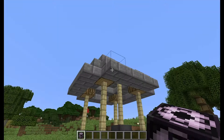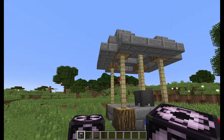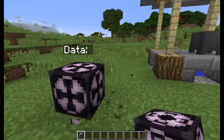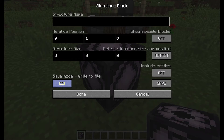So what you want to do is get a structure block and put it probably this far away from the building, or you can put it right here. Then click this button right here and it'll get you to save mode.